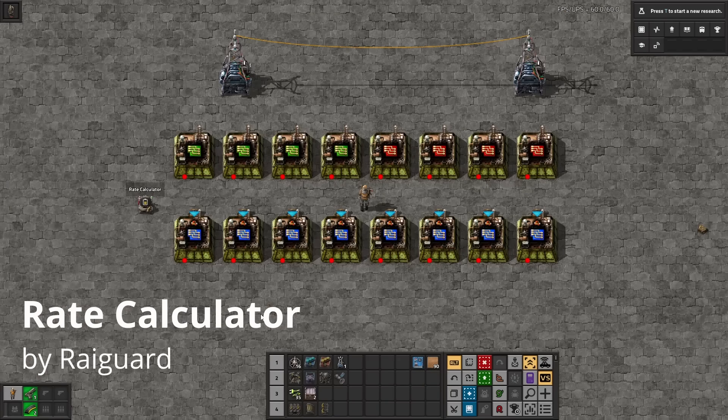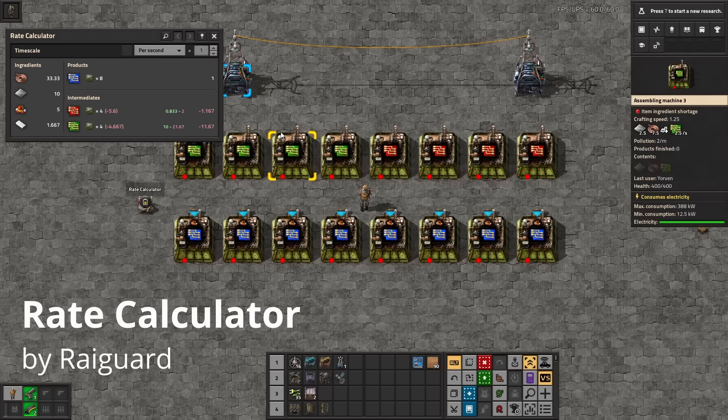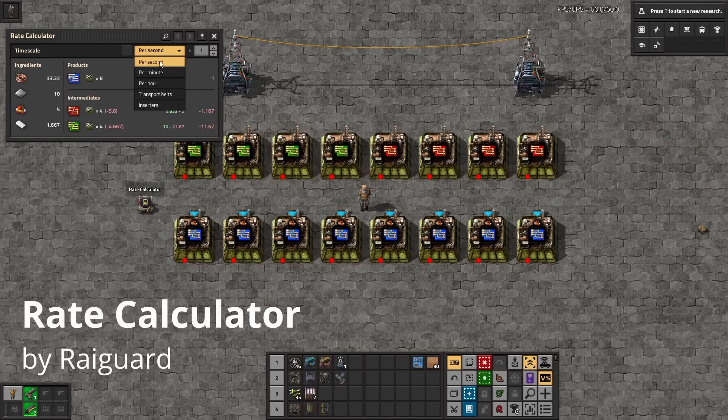With Rate Calculator, pressing Alt plus X and then dragging over a range of buildings will show you the exact inputs and outputs of all buildings selected. This has been somewhat supplanted by version 2.0 just flat out telling you the per-second craft times on all buildings, but this is still useful for doing a bunch of things at the same time.